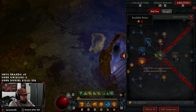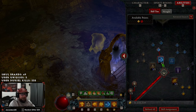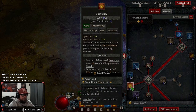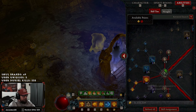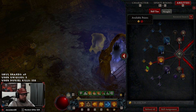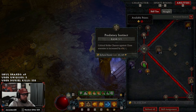We start with Wind Shear, using enhanced Wind Shear for the chance for vulnerability. We mainly have it for the two points going into core skills, and more importantly a key passive — when we use a storm nature magic skill and then an earth skill like pulverize afterward, it deals 9% increased multiplicative damage. We take Heart of the Wild for increased spirit to get to Wild Impulses for increased damage, then Werebear Pulverize into Primal Pulverize so enemies deal 20% less damage to us.